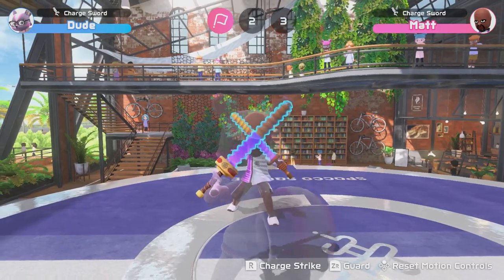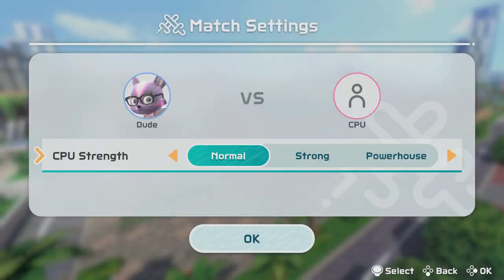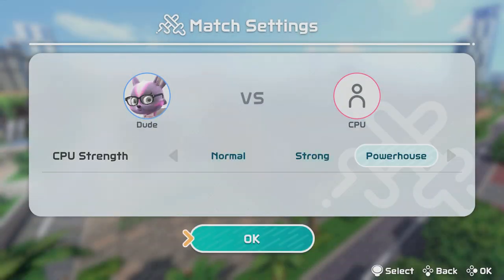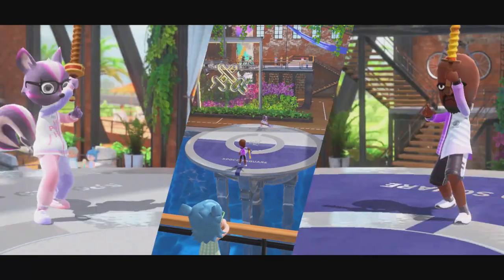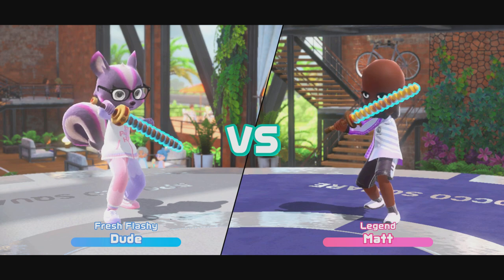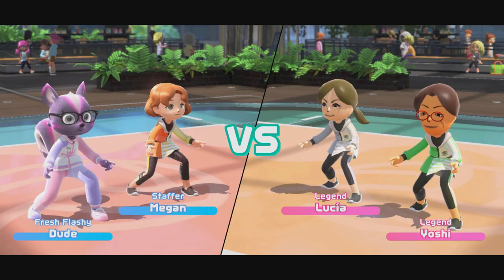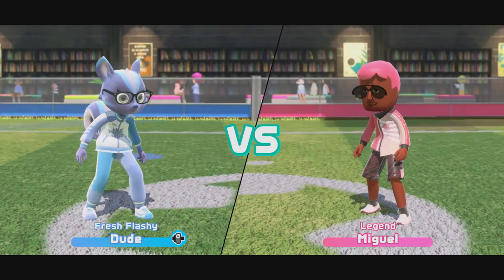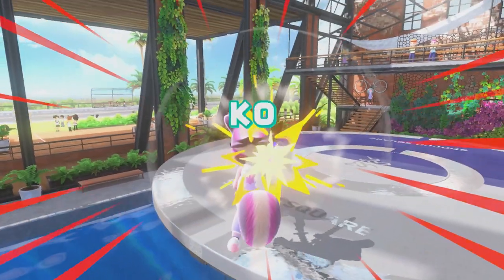Finally, the awesome easter egg — you can fight Mii characters. If you hold down the L and ZL buttons, or the R and ZR buttons when selecting CPU difficulty in offline matches, you are granted a match with specific Mii characters based on the hardest difficulty opponents from previous Wii Sports titles. The main one everyone's losing their minds over is Legend Matt in Chambara. There's also Tommy and Elisa in tennis, Sakura in badminton, Lucia and Yoshi in volleyball, and in soccer you have Miguel in one-on-one, plus Anna, Gwen, and Saburo in four-on-four. They genuinely feel like a tougher extra fourth difficulty — as you can see in the footage, Matt is absolutely handing it to me.